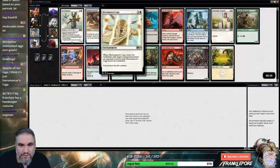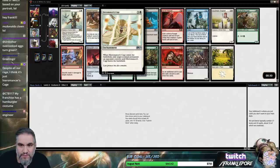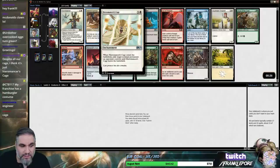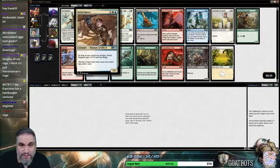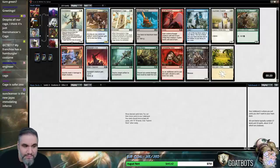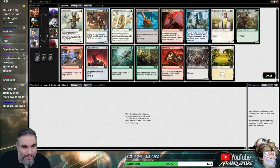This is more versatile, this is a build-around — you build around this one, this has more versatility but you can build around this one. Did I mention you guys can build around this? Sun Cleanser and Palladium Ours are my new Jaya Zimbling Inferno, yes.